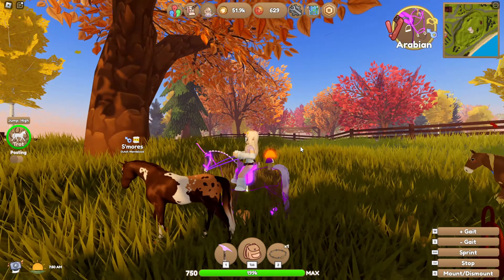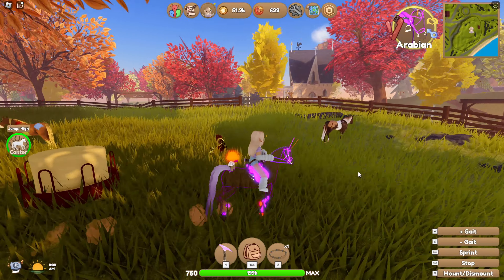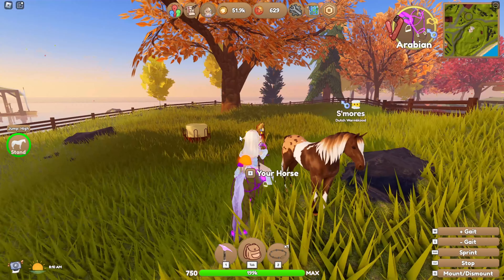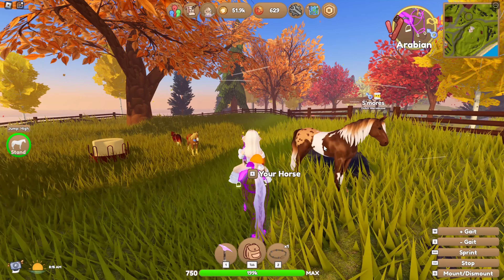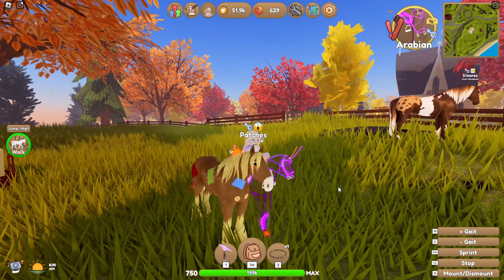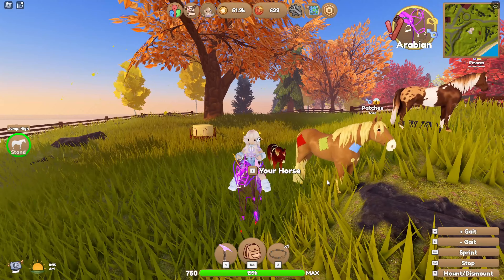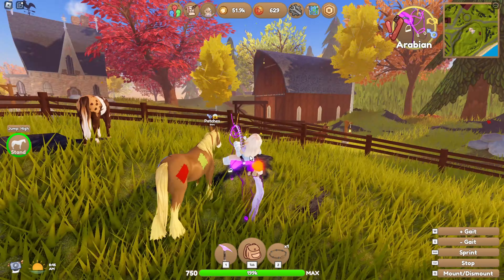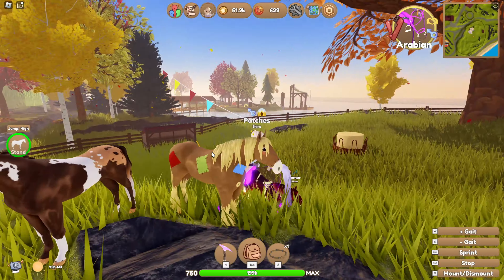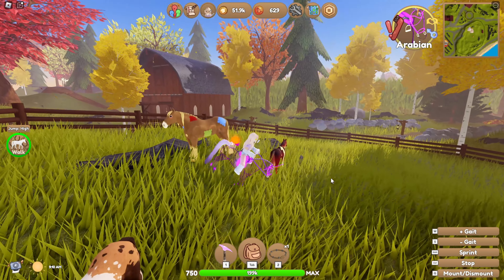I really like the S'mores Dutch Warmblood design. I like that they didn't just plaster s'mores imagery all over it — they went for more of an Appaloosa-type marking but still incorporated the s'mores theme. I think it looks really good. And finally, the highest tier event horse is the Patch Shire. I honestly did not think I was going to like it, but it's adorable — maybe it's a scarecrow theme. The buttons are really cute, all the different color patches work well, and it even has a little makeup on its face, which is kind of funny but still works. I like all of them in general; I think they all came out pretty well.